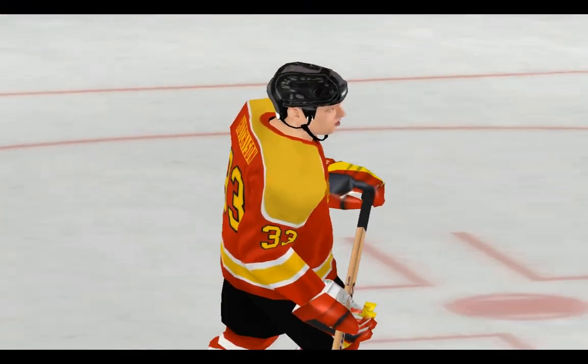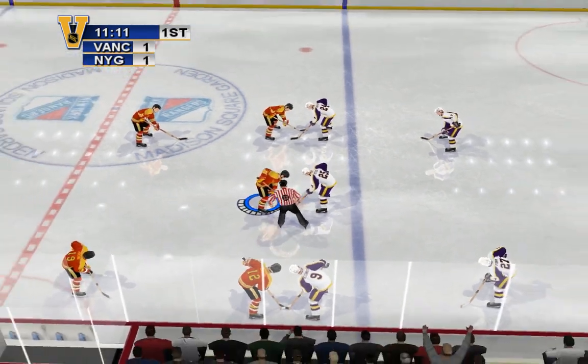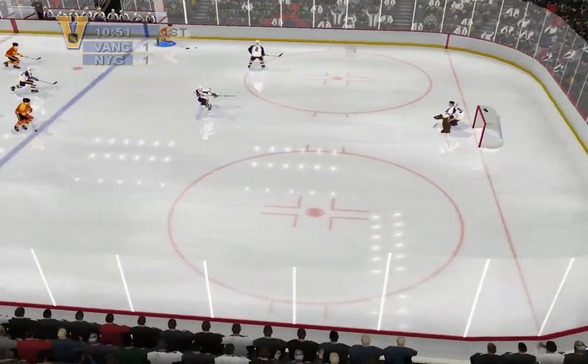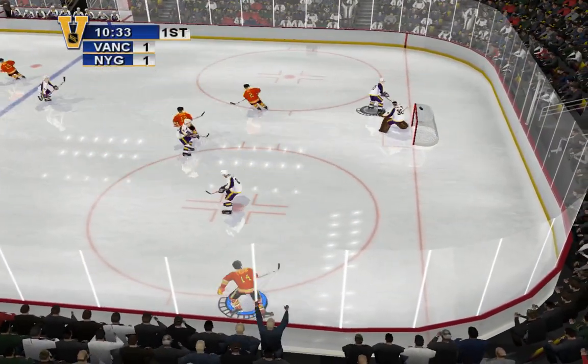Offside. The face-off goes to Vancouver. When you make a pass, the longer you hold the button, the harder the pass.